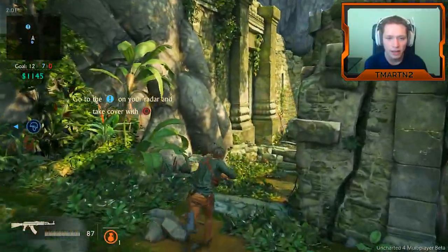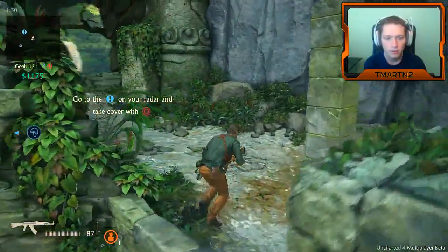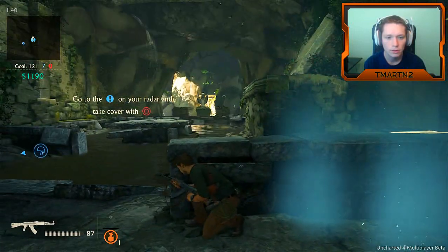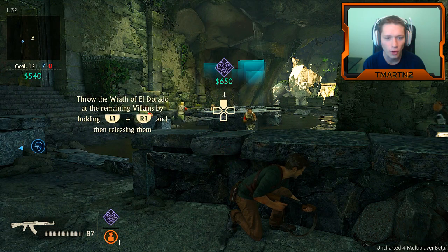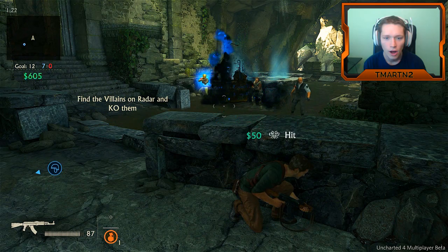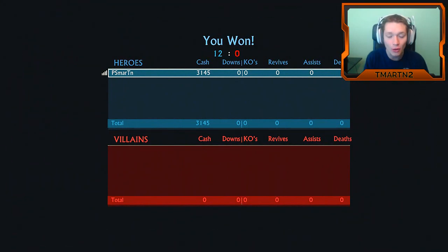Go to the exclamation mark on your radar and take cover with Circle. Following the tutorial marker now. Restore Eldorado — throw the Wrath of Eldorado at the remaining villains by holding L1 and R1 then releasing. The Wrath of Eldorado — that was pretty cool!